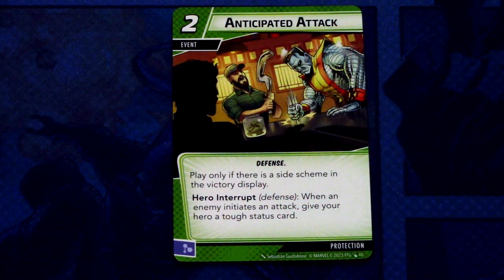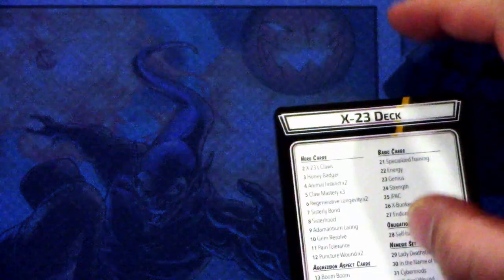The last card in the pack is Anticipated Attack — three copies, a 2-cost event, Defense trait. Play only if there is a side scheme in the victory display. Hero interrupt when an enemy initiates an attack: give your hero a tough status card. This can be committed as a mental resource. And that is the whole hero pack for X-23.